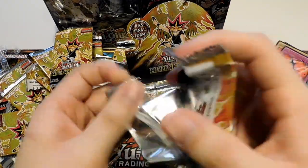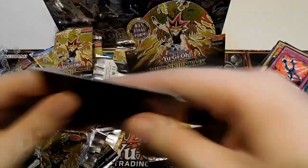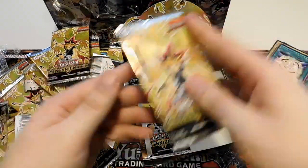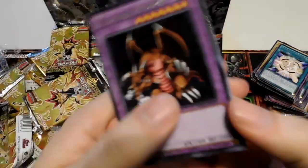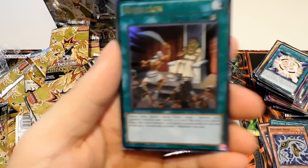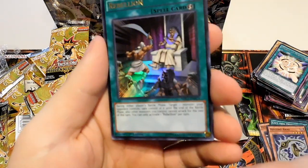Can we get Ra here? Symbol of Friendship, Force Raider, Metal Morph, Nightmare Wheel, Contract with a Dark Master. Thousand Dragon. A Rebellion — one of the Ultra Rares we don't have, so we're only missing one now. I really like the art on that, very Ancient Egypt. During each player's battle phase, target one monster your opponent controls, take control of it until the end of the battle phase. Other monsters you control cannot attack for the rest of this turn. Kind of like a Change of Heart, but you don't get to keep the monster for the whole turn.